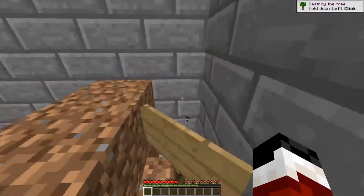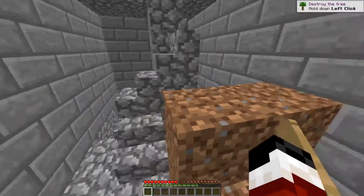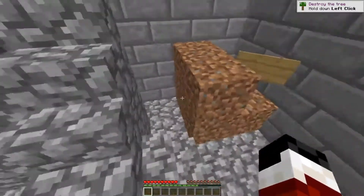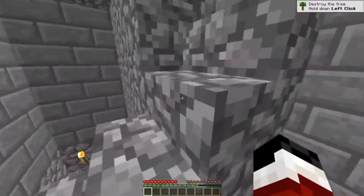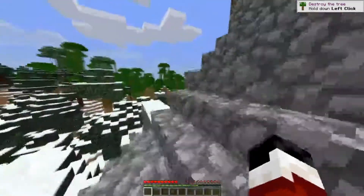There's a sign right here that said 'put it here' — this was supposed to be a trash can made out of five pieces of dirt and a torch. Yeah, really nice trash can.